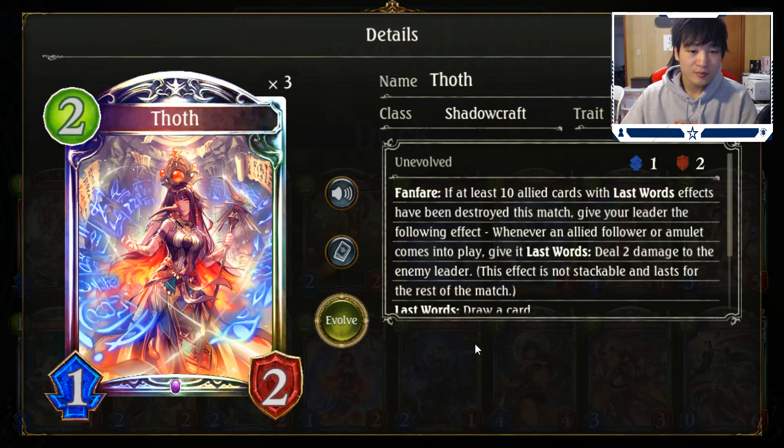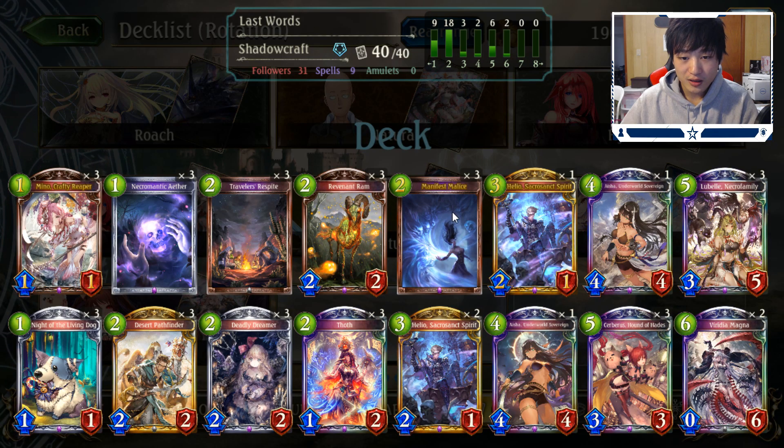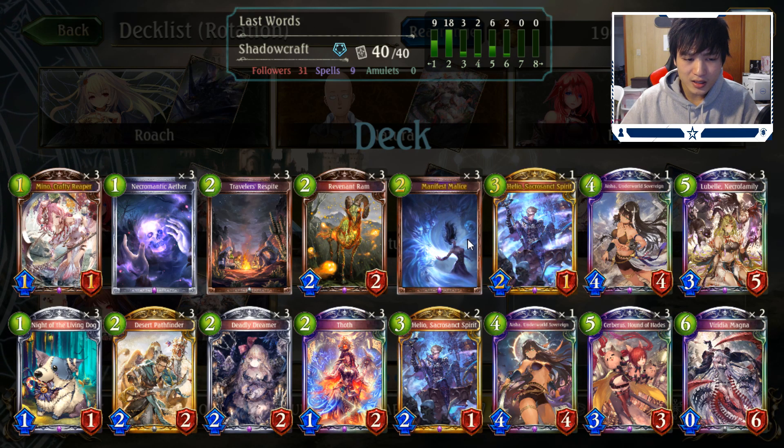Your key card is Sauce. Basically, when 10 of your last words cards have been destroyed — and you have a lot of last words followers and trees — you get the effect that whenever a new follower comes into play, it gets the last words: deal 2 damage to enemy leader. Meeting the condition is very easy because your deck is loaded with last words cards, and after that all your followers are going to be doing chip damage to your opponent.